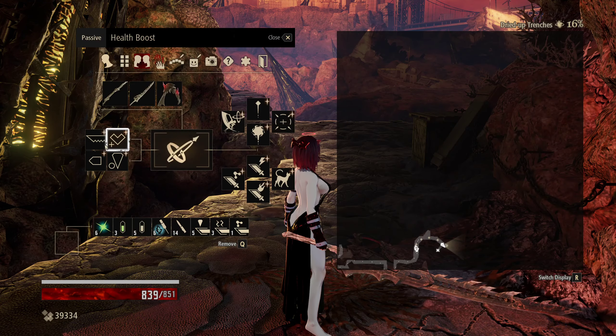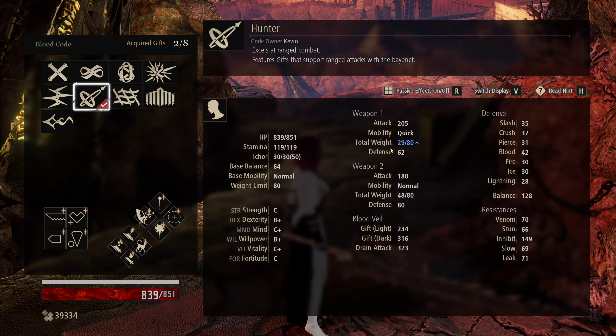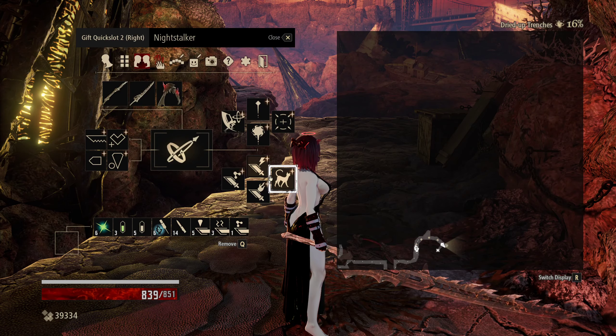Here we need a Fortitude of C. If we go for the Hunter blood code, we would be using the Bayonet, as that would get us Quick mobility.